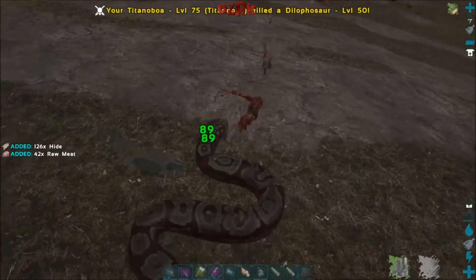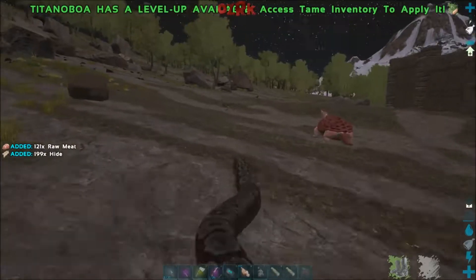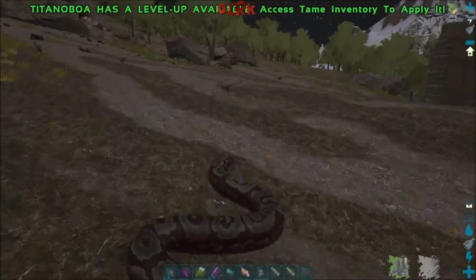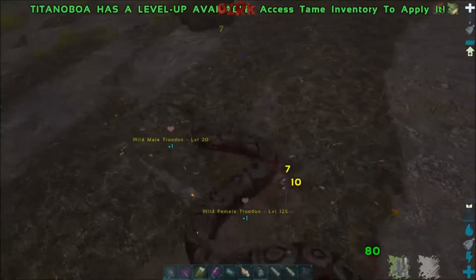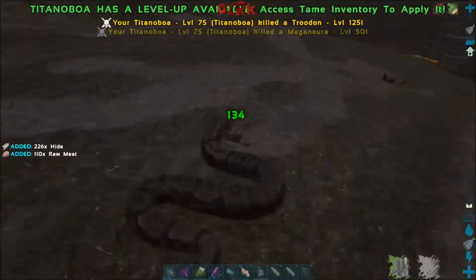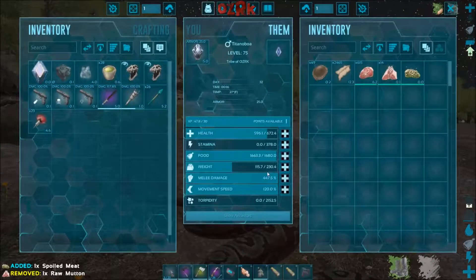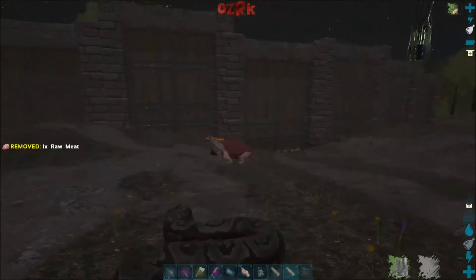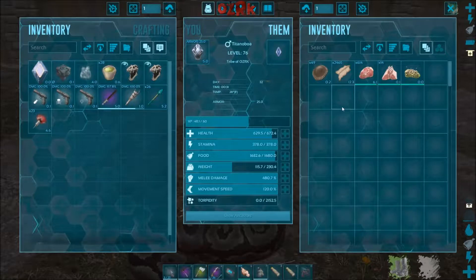Can we get into it with a bunch of Dillos? Need XP. What level are you? I need a bunch of you. Oh, it's a male — I don't need a male. Maybe I do need a male. Alright, we got only one level — that's ridiculous. We're going to attack this turtle too. Level 15 Carbonemys. What's your weight at? Something terrible? 230 weight — that's not very good at all.